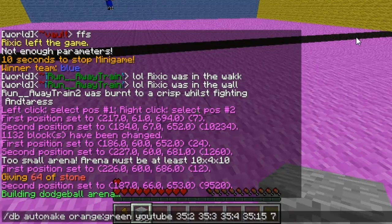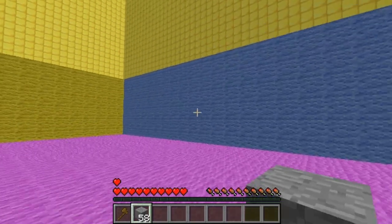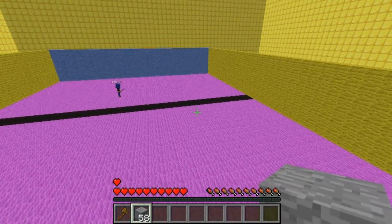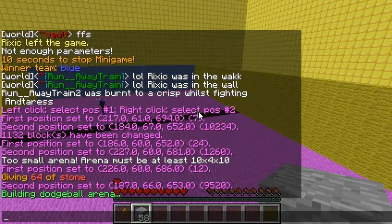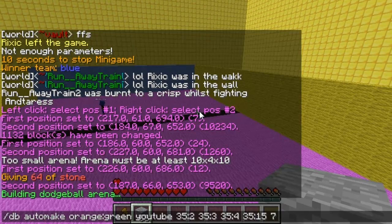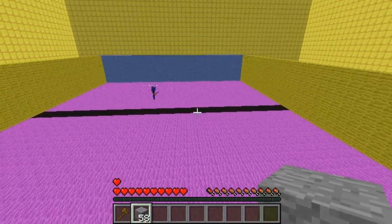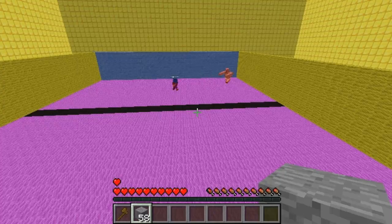I can actually change these figures if I wanted to, but obviously these all relate to the colours. It would have been easier if I'd shown you with different blocks rather than walls, but that's the only command you need to set up the arena. So now the next step is to join it - I'll just quickly show you a game of me and a few players messing about on it.